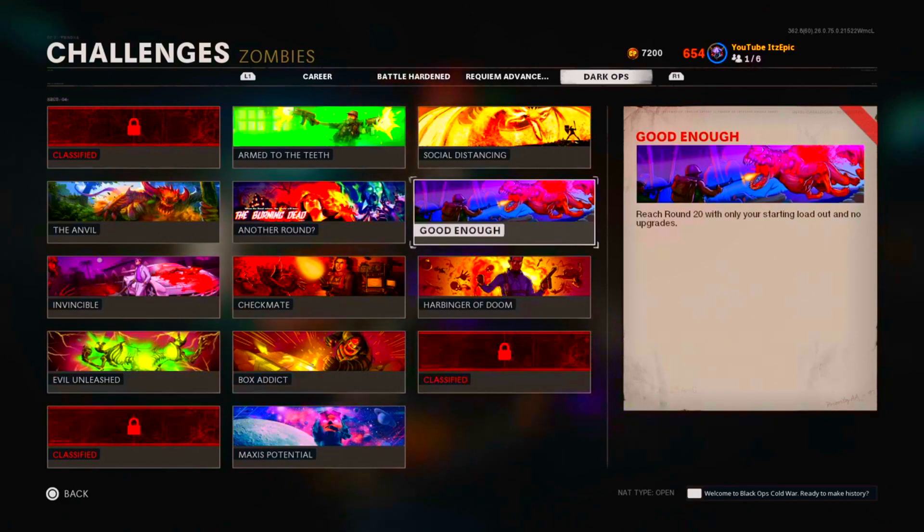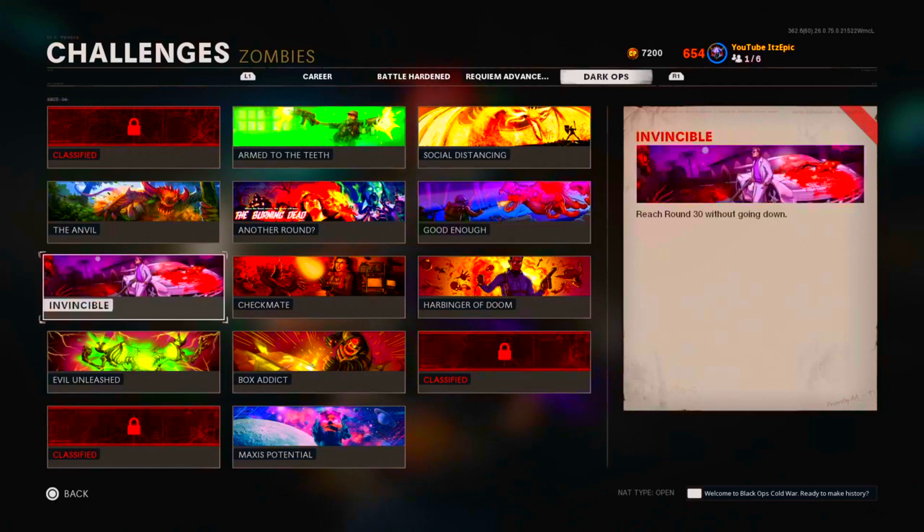For reaching round 20 with only your starting loadout and no upgrades, I recommend having another person in your game who has Pack-a-Punch — they can take all the kills and you'll be fine. I did it during the god mode glitch era, but if that's not available, just have a friend carry you. For reaching round 30 without going down, I did the Aether Shroud thing and got that when I did round 100.